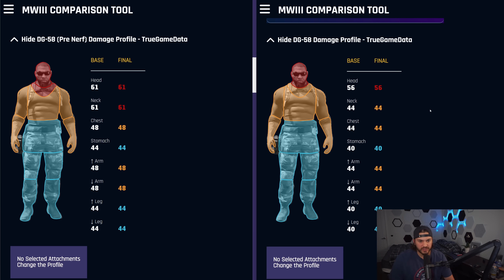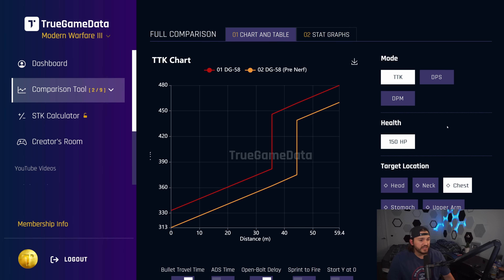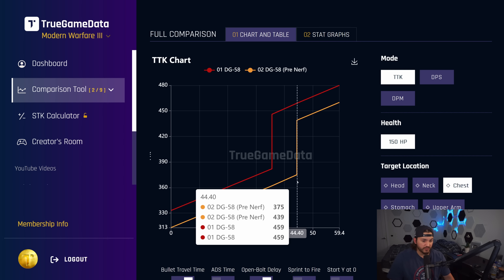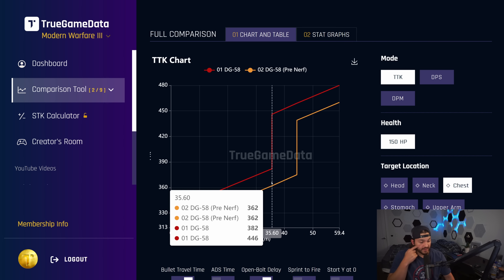Looking at the DG-58 damage profile on TGD: the neck shot hitbox is now the same as chest. The left is the pre-nerf version and the right is the current live version. You can see huge amounts of damage nerf here, and the neck hitbox was removed. On the TTK chart, red is the current live version and orange is the pre-nerf. Even with just the 20-millisecond increase in burst delay, there's a 20-millisecond slower time to kill across the range. And with the damage value changes, the chest TTK actually changed — much slower TTK in that range now.